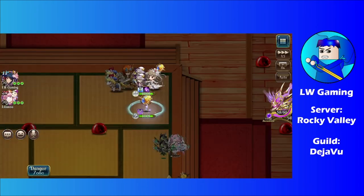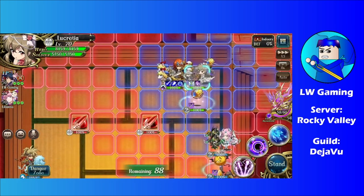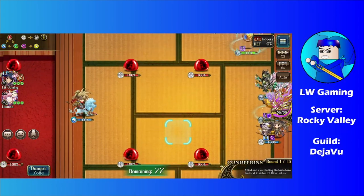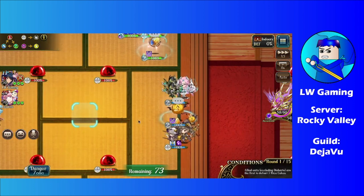In case you guys have forgotten about the rules, I'm going to walk through with all of you. The condition here is you're going to need to make sure you kill 7 of those rice cakes, which are those slimes right here. The defeat condition is if D-Heart collects a certain number, you lose — so don't let that happen.